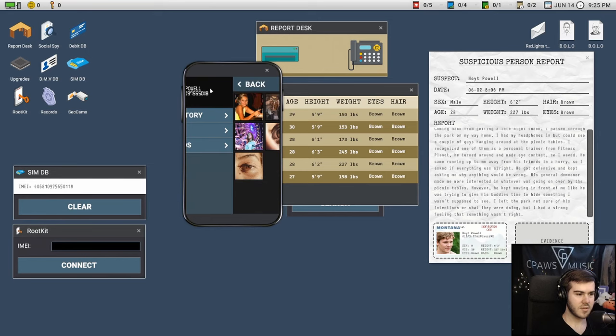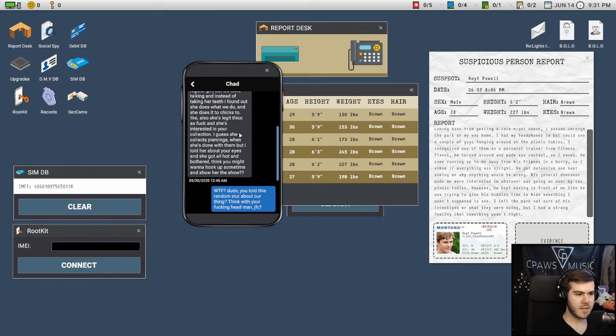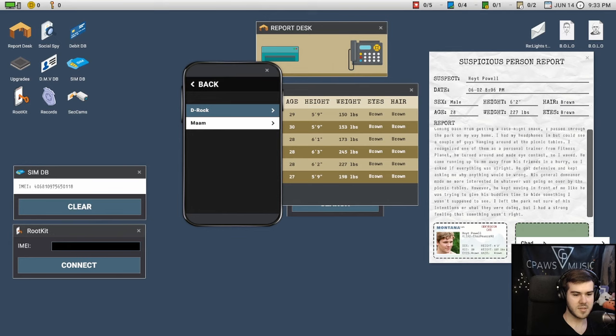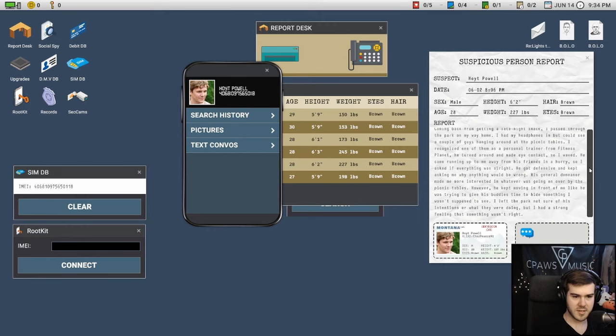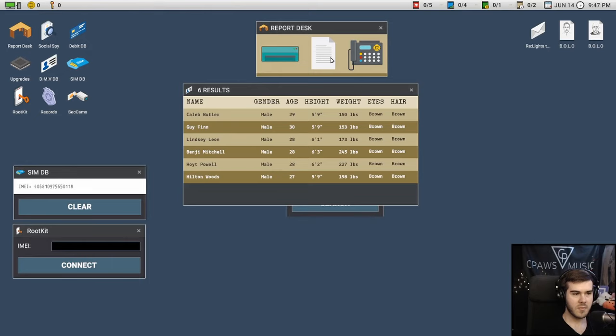Looking through his pictures and messages — they're talking about some kind of weird operation. I'm going to pick this message as evidence because I think it makes them sound suspicious. Based on the report saying he 'ran up away from his friends in a hurry and got defensive,' combined with the suspicious operation in his messages, I believe it's Hoyt Powell and not Hilton. I'm going to close out — we have one out of one piece of evidence.